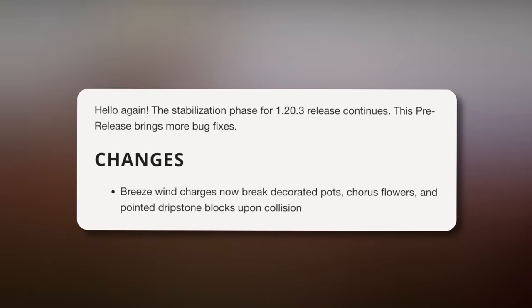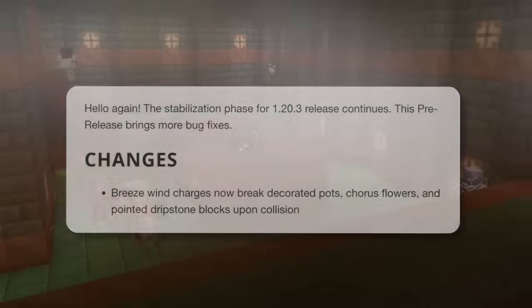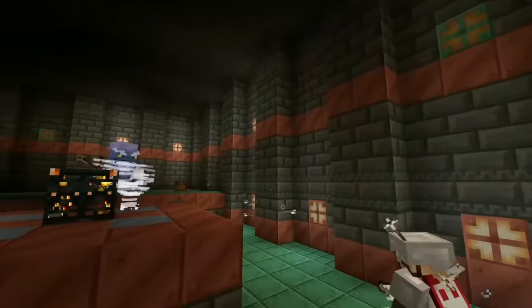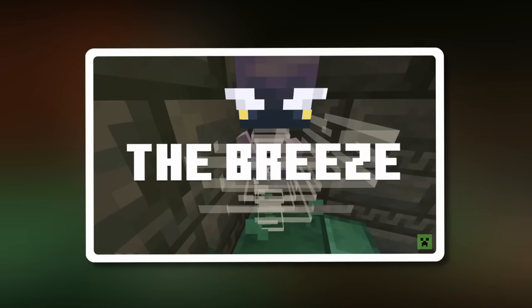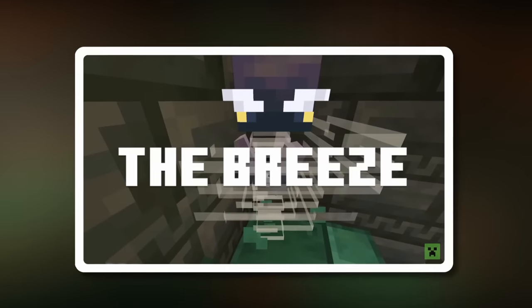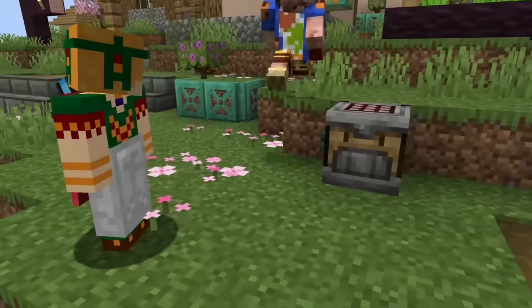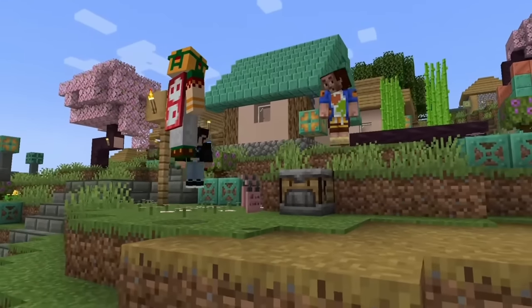The breeze mob's wind charges now break decorated pots, chorus flowers, and pointed dripstone blocks upon collision. Mojang made this change due to community feedback — many people found the mob not threatening enough. This is meant to be an incredibly strong mob found only in the trial chambers. Mojang released a video to their official YouTube channel featuring Tom, an audio designer, to gather community feedback about the breeze. It's incredible to see that in just a short number of days, Mojang has already listened and made huge changes.